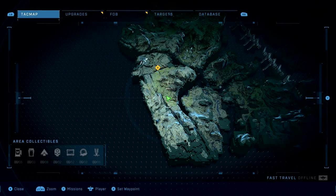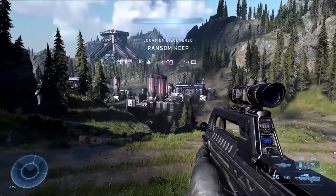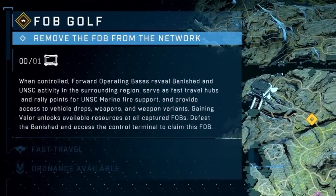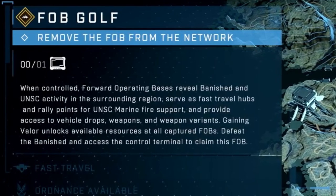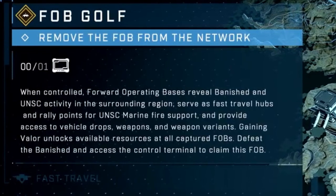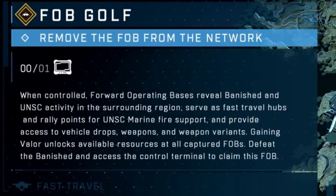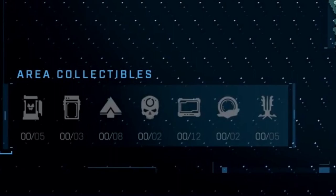Here's the first look at the updated attack map — it looks way better than previously. It looks like they might be doing a Ubisoft-style open world mechanic where you have to capture bases to open up new sections of the map. On forward operating base Gulf, the description reads: when controlled, forward operating bases reveal Banished and UNSC activity in the surrounding region, serve as fast travel hubs and rally points, allow UNSC marines fire support, and provide access to vehicle depots, weapons, and weapon variants. Gaining Valor unlocks available resources at all captured forward operating bases.